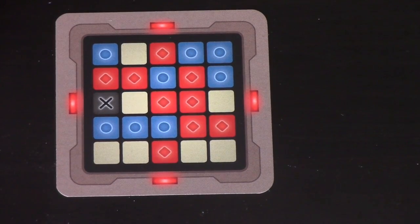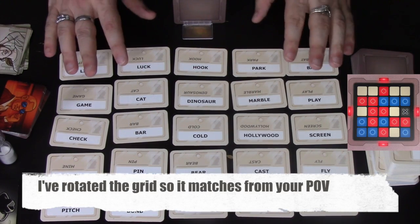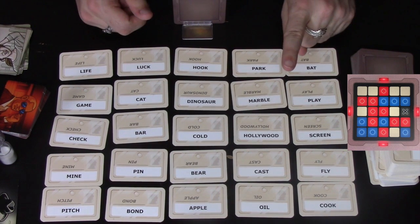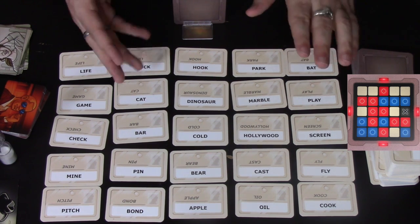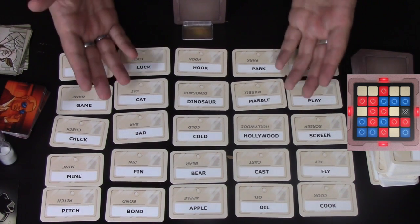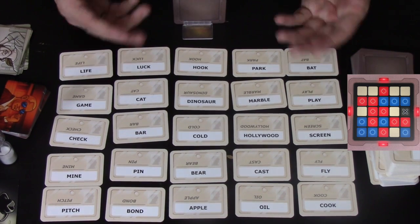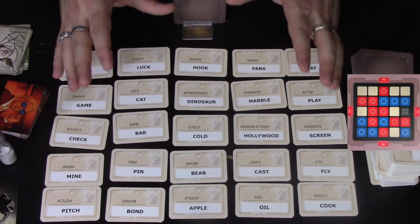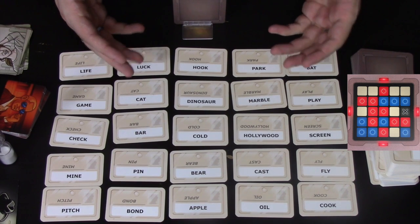Let me show you how a turn works and how you can convey information to your team so they can find their spies. Codenames is a game about linking words together. What the spymaster can do on their turn is say one word and one number. There are a few rules about what words and numbers are valid, but the idea is to tell your team which words on the board link to the keyword. For example, I might say 'fishing, two' — meaning I think two of the red spies link to the word fishing.